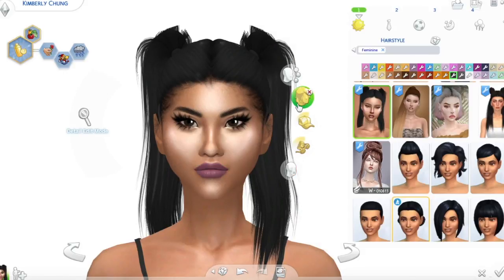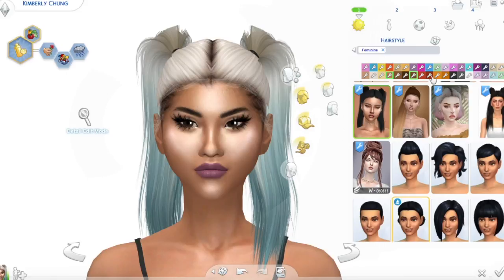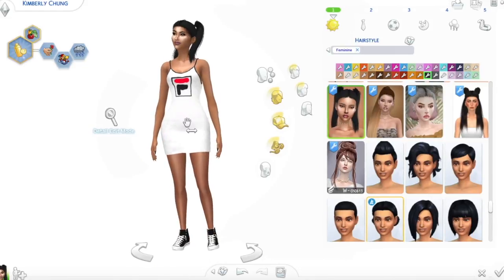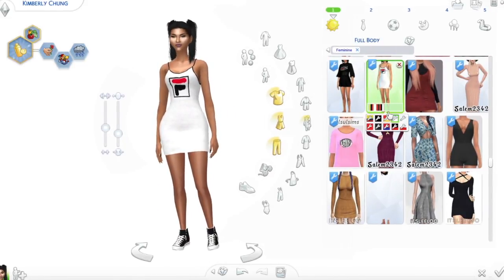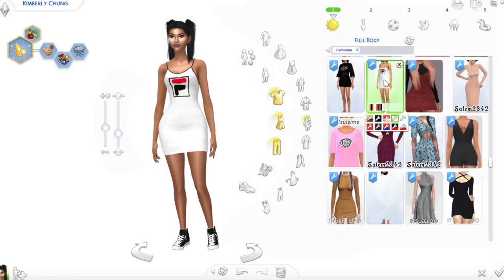Up next is this new hair by Leah Lilith — the pigtails are just slaying my existence. And then all the different color effects, it's just perfect. Up next for this outfit is the dress she is wearing. This is from a sportswear collection or something, but I think it looks really really cool. That's really cute.